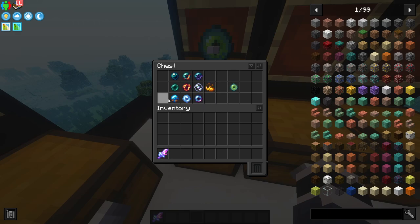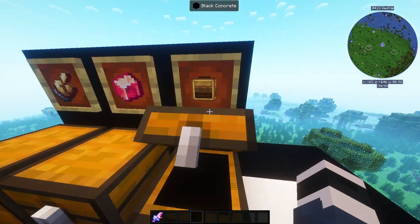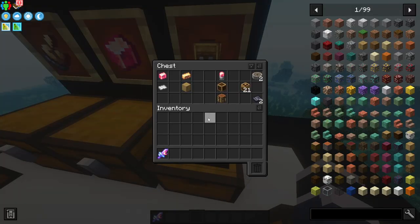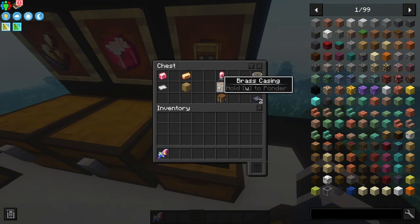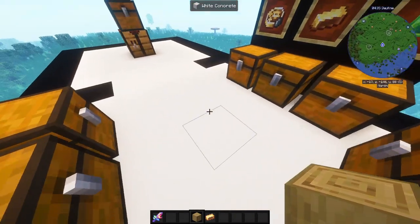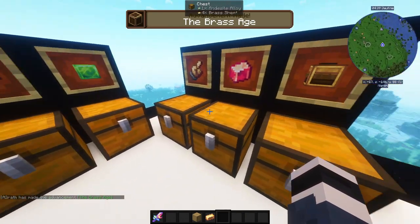The Eye of Ender — any ender pearl plus blaze powder creates one. Now things get more complicated: you need 21 mechanical crafters. To craft a mechanical crafter you need an electron tube, brass casing, and a crafting table. Brass casing is easy — take any log and a brass ingot and right-click it.